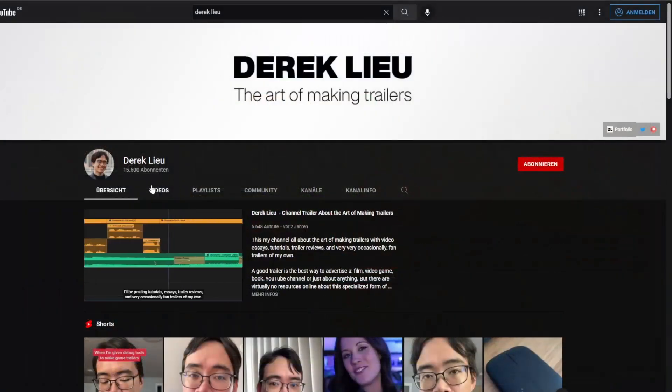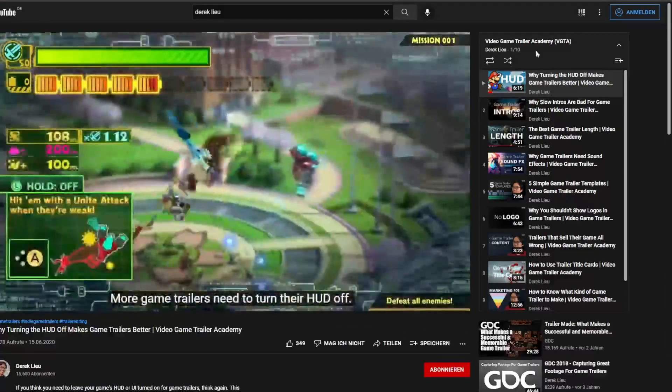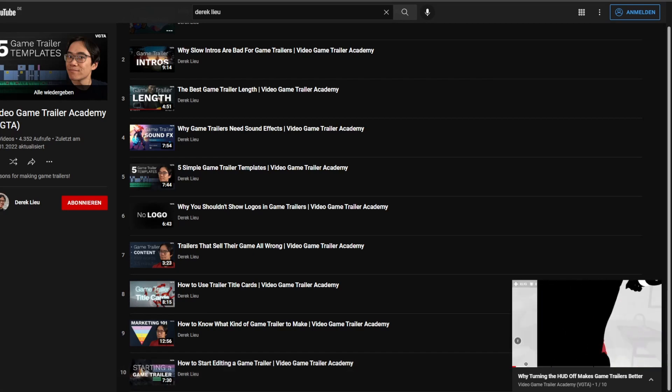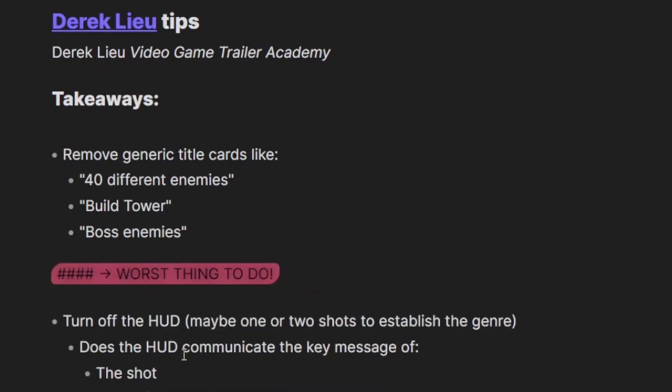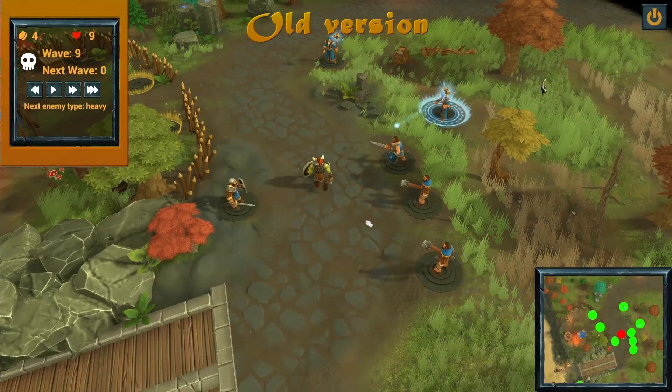My studies regarding trailer creation were not over at this point. Eric Johnson mentioned Derek Lou in one of his tips, so I searched him on YouTube and found his Video Game Trailer Academy — I put a link in the description. I watched a lot of his videos to gather more helpful information. The main takeaways for me were: remove generic title cards like '40 different enemies,' 'build tower,' 'boss enemies' — I removed that completely because that is more or less the worst thing you can do. The second thing was to turn off the HUD completely, or just use one or two shots to establish the genre. He said that the static HUD elements would distract the viewer too much from the actual content — I think this is very true for my last trailer.